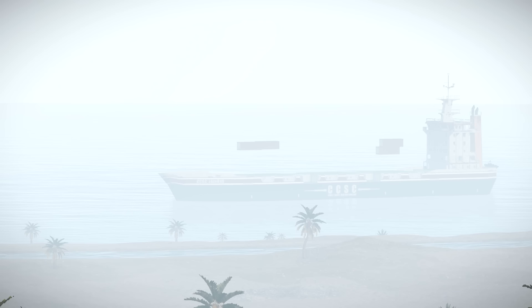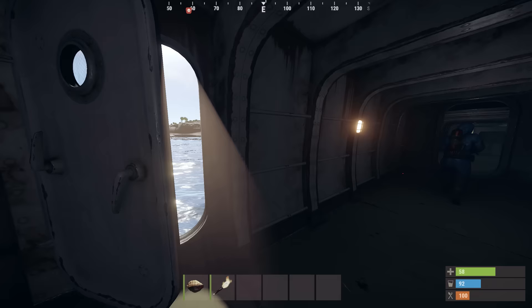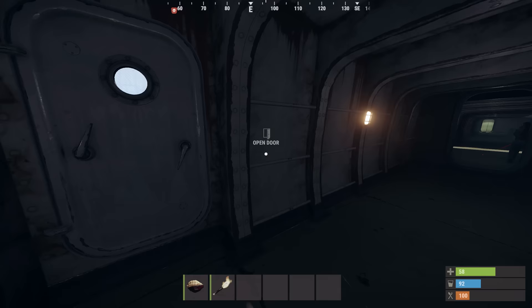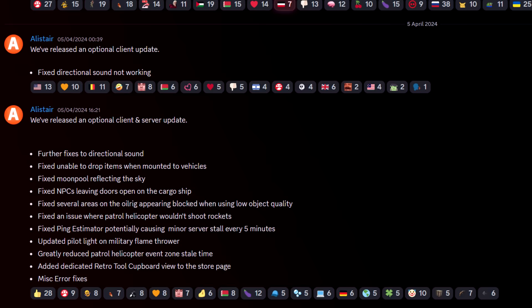as is tradition after a big patch there's usually a bit of a clean up afterwards, and we did have a few things hot fixed last Friday in an optional server and client update, including fixes to directional sound — ie sound everywhere all at once, sounds like a trip to Ikea — moon pools reflecting the sky, not being able to drop items when mounted to vehicles, NPCs leaving doors open on the cargo ship, the ping estimator causing minor server stalls, the heli not shooting rockets, and several areas on the oil rig appearing blocked when using low object quality.